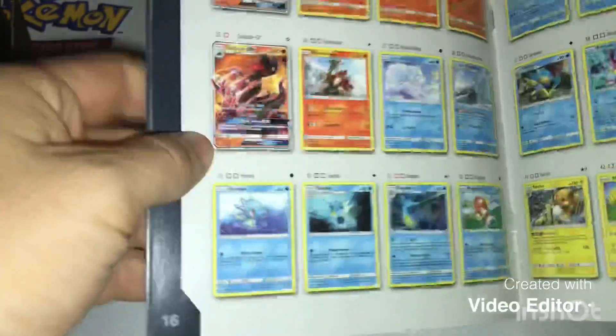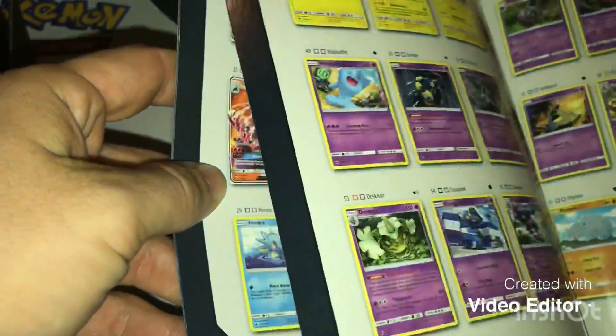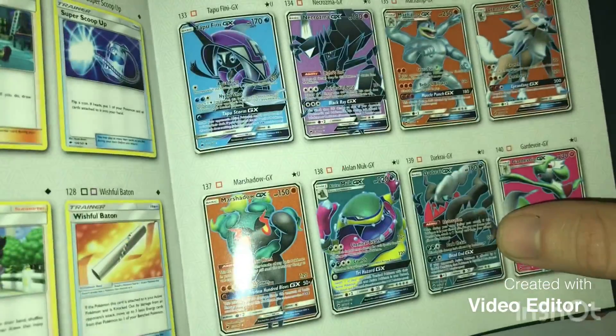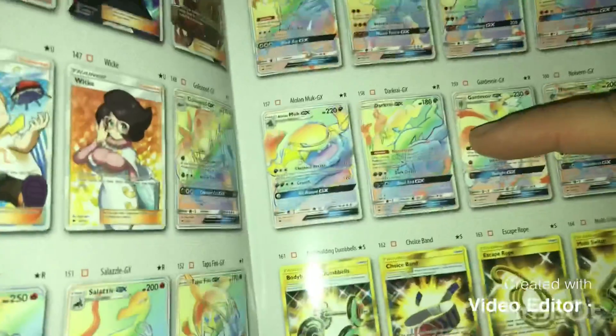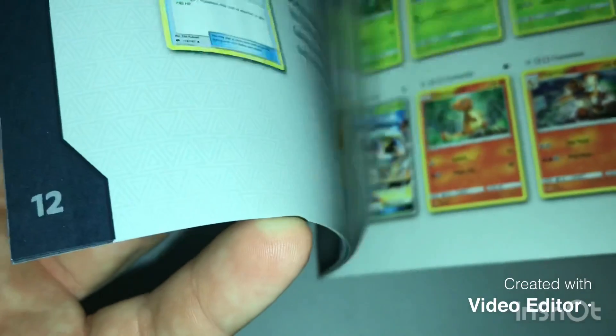Let's flip through here a little bit. That's a nice Ho-Oh up here. There's a Dark Rye — that would be pretty cool if we pulled that one. Or that other Dark Rye, or that Ho-Oh. That's a Rainbow Charizard, and that is a Rainbow Dark Rye. If I pull any of these, I don't know what I'll do — probably end up going crazy.